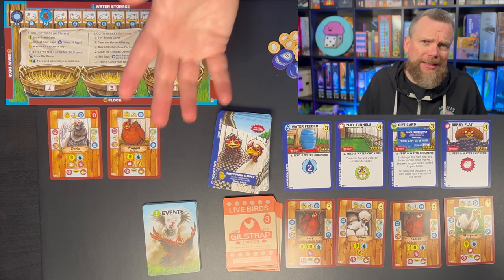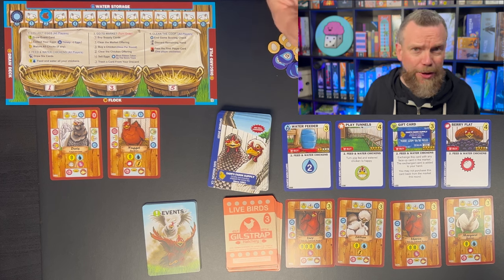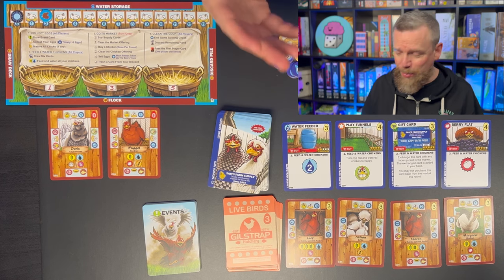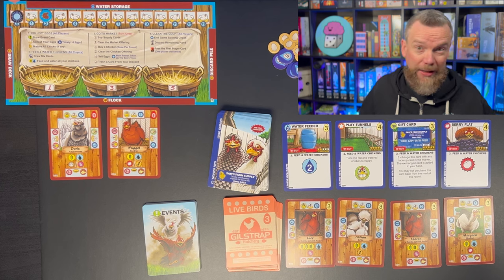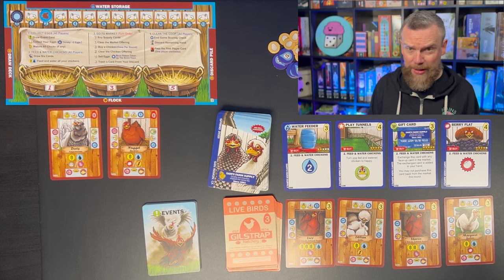If there is a tie, that's going to be broken by the number of eggs that your chickens can produce. You earn those victory points by selling eggs at the market and by making sure that you've got lots of happy chickens in your chicken coop.